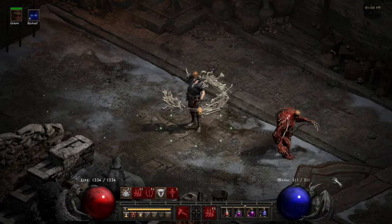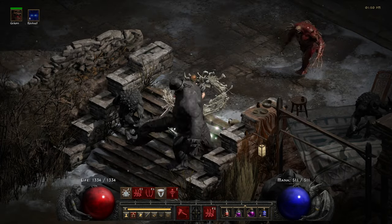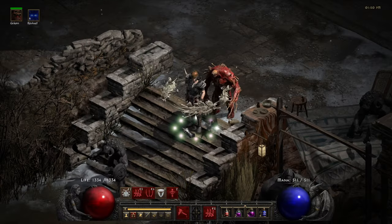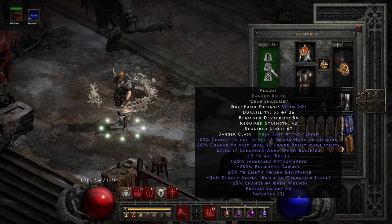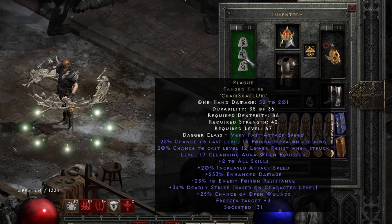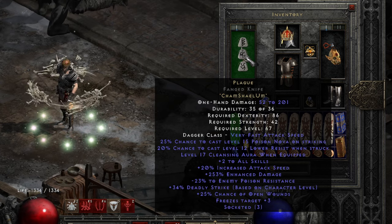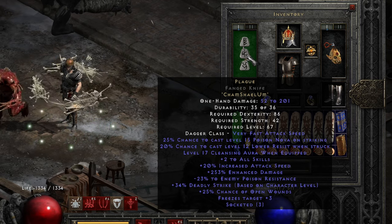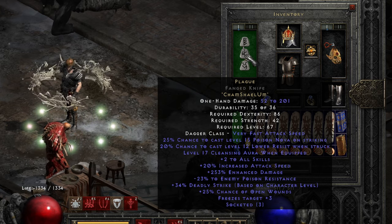Now let me show you the skills and the build. You can see over here I have 7 summons — this is the King's Guard. I have Plague mainly for the Poison Nova on Striking. Lower Resist on Struck is also pretty helpful, and every other mod on this weapon is pretty nice and fits the build as much as possible.